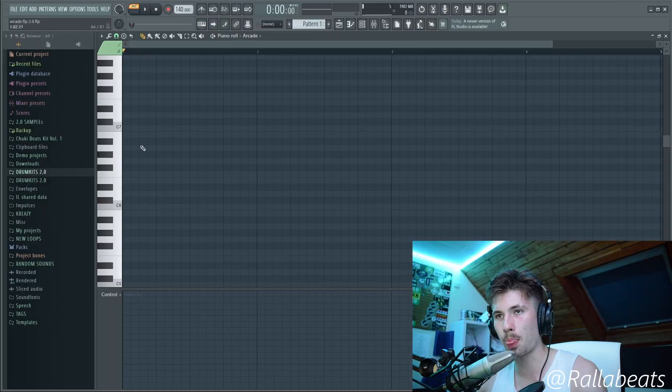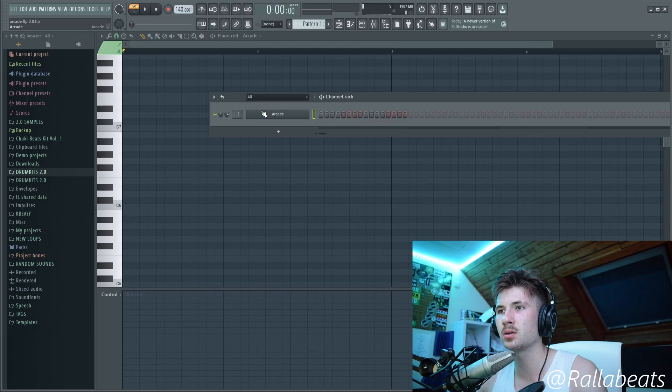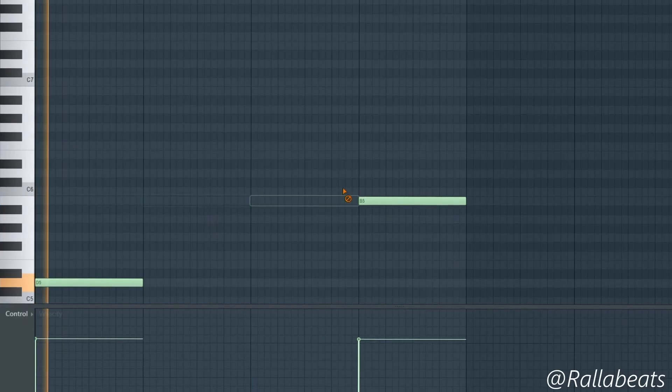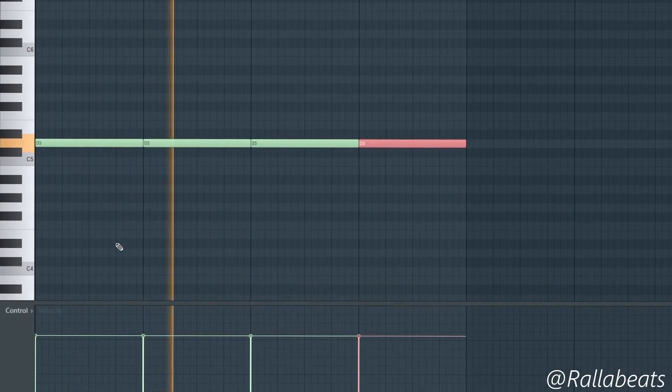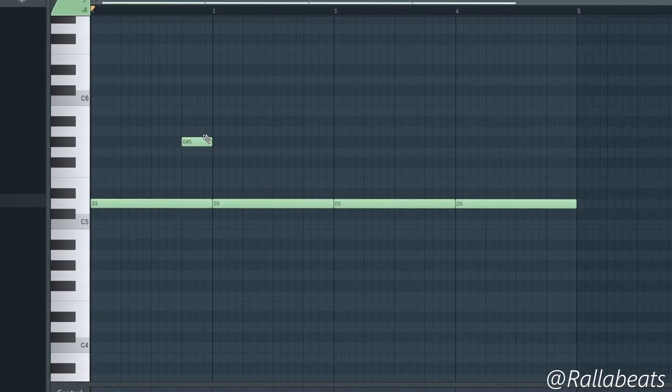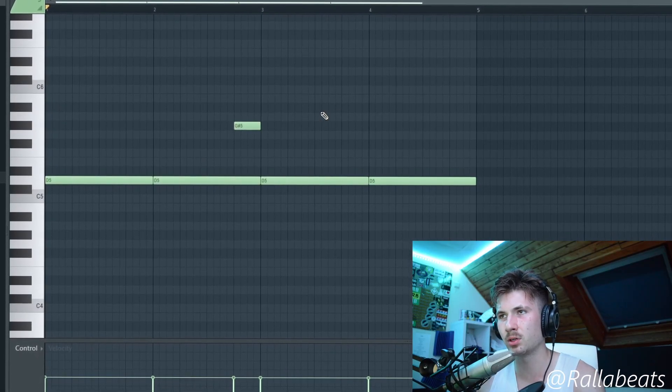Let's just mess around and make a loop. I'm gonna put it in G minor — I feel like a G minor today, I'm top G. Now let's put a note here in the black keys to make it a little interesting, every second time maybe.